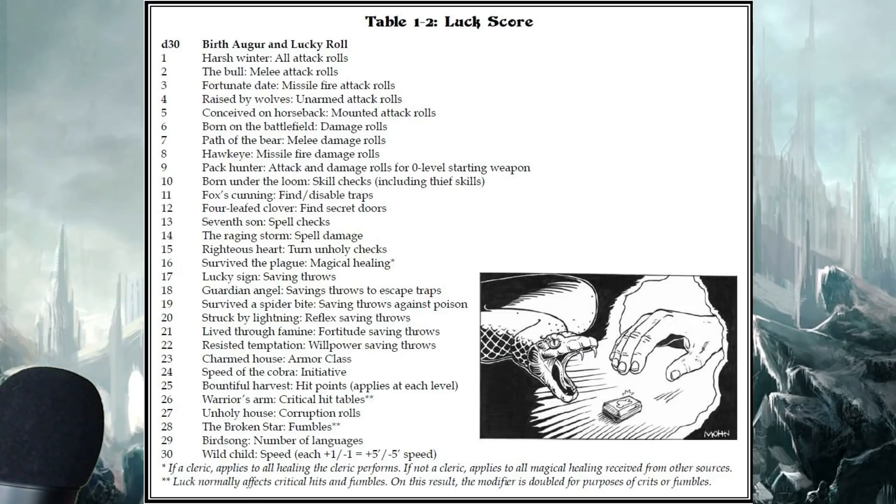After you've rolled your stats, you roll for your birth auger and your luck roll. These things might seem useless, but let's say you roll a 1 on the table and it's 'harsh winter.' If you have a good luck roll, you get to add your luck modifier to every attack roll — you're lucky. If you get that with a bad luck roll, it'll negatively affect your play. Sometimes it works in your favor, sometimes against — it just makes for crazy things that can happen. You may roll awesome damage, but if you have bad luck it does less, which is wild.